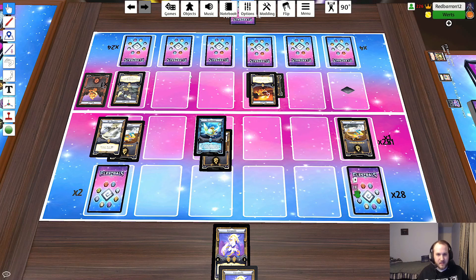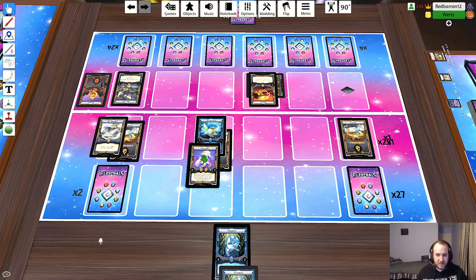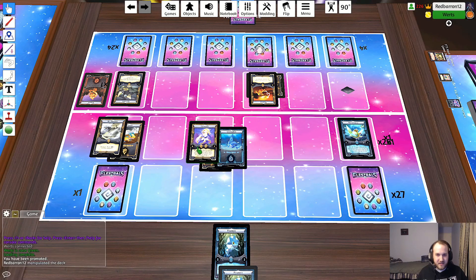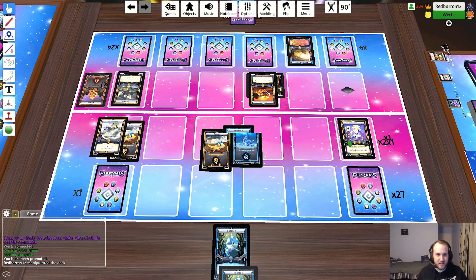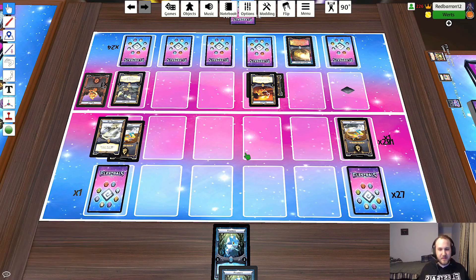Draw turn. I can just ascend into like a Vault and hope he's got nothing too big there. Or I enchant one to Vertakwa - there's no way to get over that Toxian without getting bigger here. I will attempt to ascend into a Vault. Move to combat, attack into Toxian - for game! Yep, that will be game. You'll take three, you'll get one, then you attack me back for one. Yeah, that's game. GG.